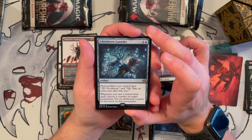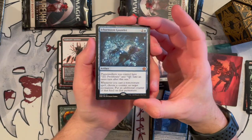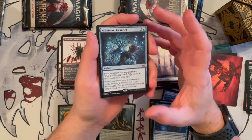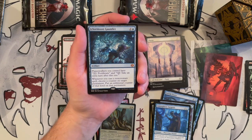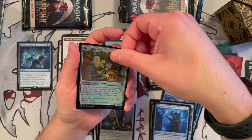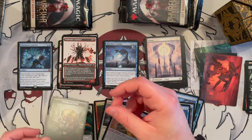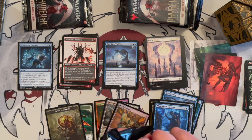I think Ackermann's Gauntlet will be pretty decent in Commander proliferate decks, or in constructed you could build a proliferate deck — maybe Pioneer or Standard. This is a cool card and it's our first mythic. Then we get Mirror Custodian — those always come in pairs in the slot. Our foil is Mirror Custodian as well, and we get a Phyrexian Germ token from Commander. Really cool.